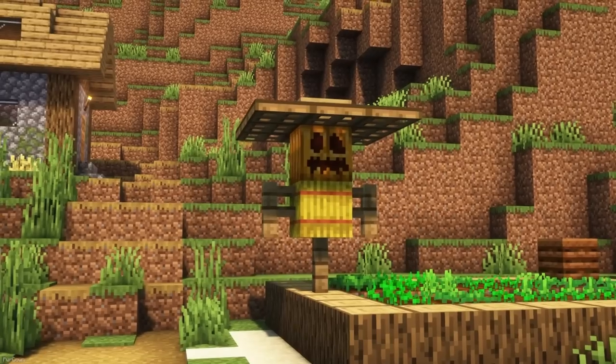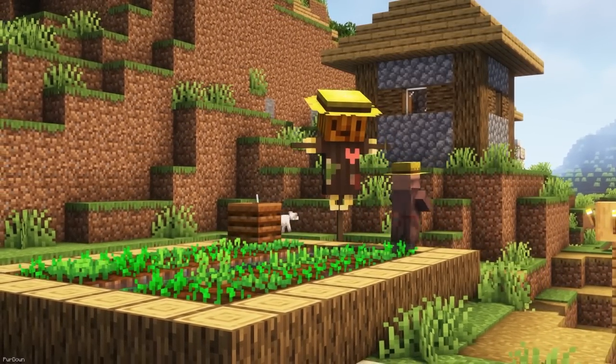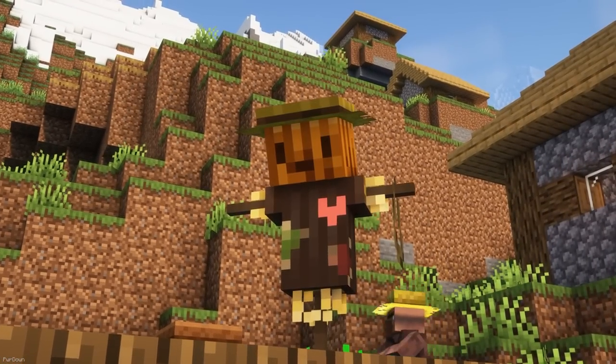Making Scarecrows in Minecraft is fun, but they can always be improved on. With this texture pack installed, you can place a Carved Pumpkin in an Anvil and rename it to Scarecrow. When you place it inside an item frame, you can display it in your world and rotate it freely.